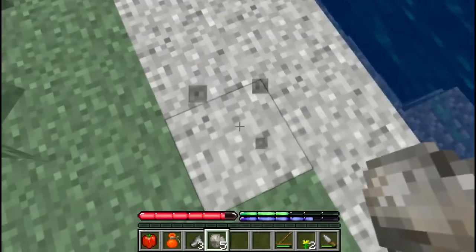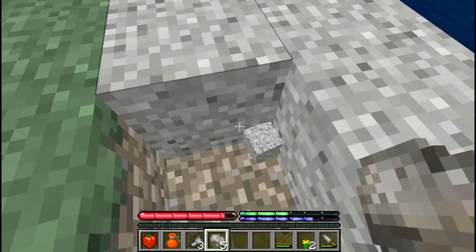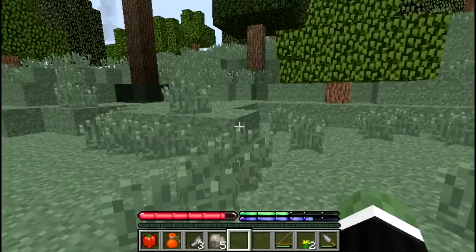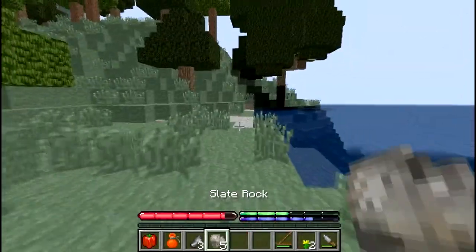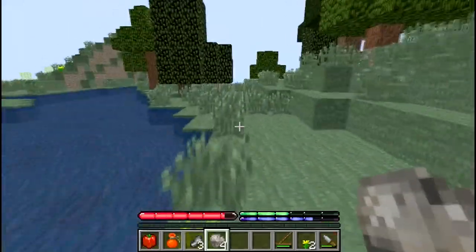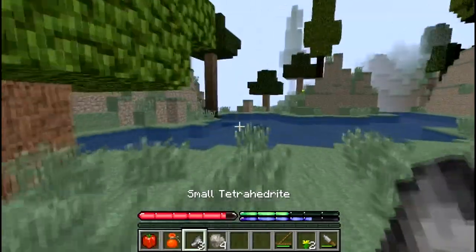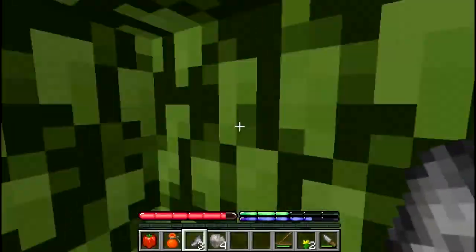I'm just gonna try and go in one direction. There's a squid - I'm gonna go kill it. If you see a squid you get calamari - that's just a food source. There's a pig here - don't kill him obviously, because we want to breed him later.